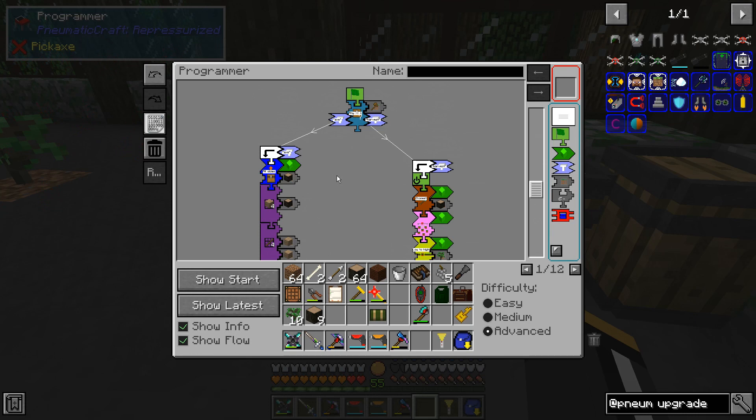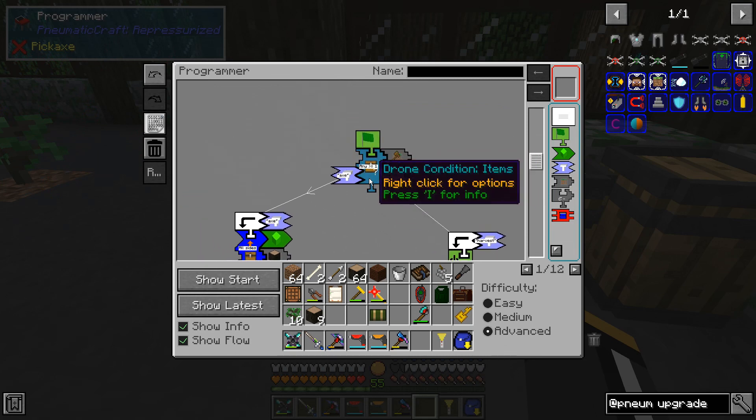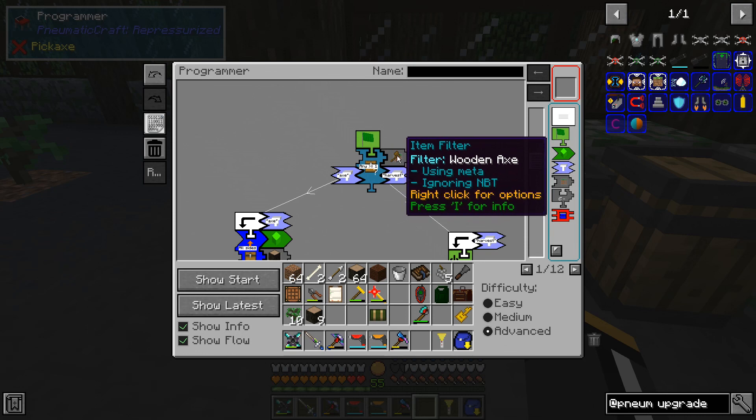I know some of you have seen much of this program in the past but a lot has changed. I just want to take it from the top so we can fully understand what's going on. The program starts with a conditional — it's an item conditional, meaning it's checking its own inventory and giving us a true or false. The condition is whether or not it has a wooden axe.